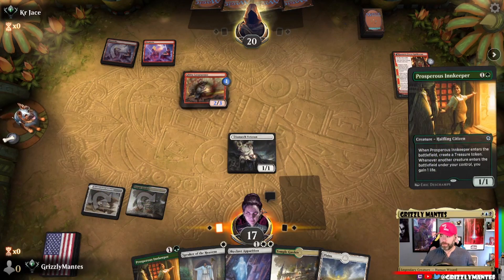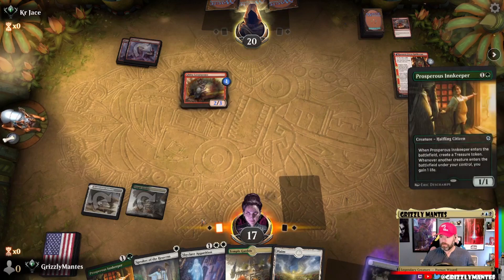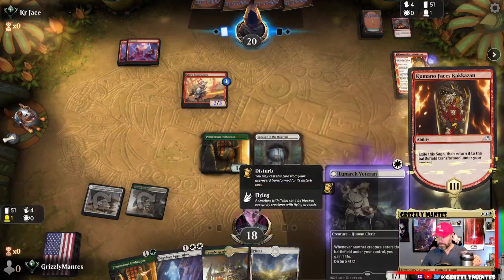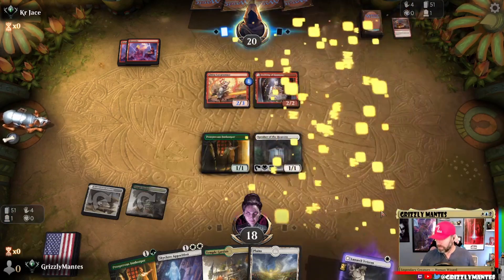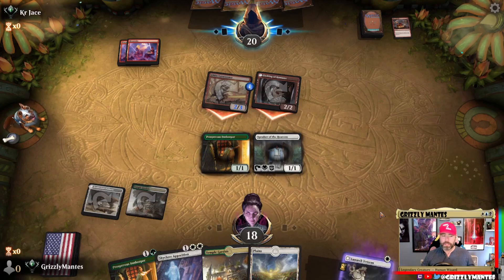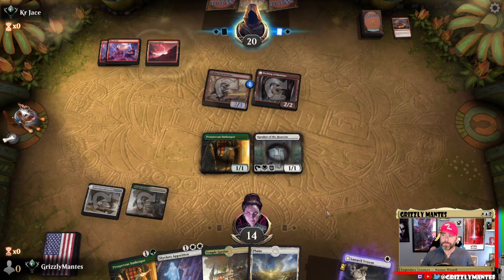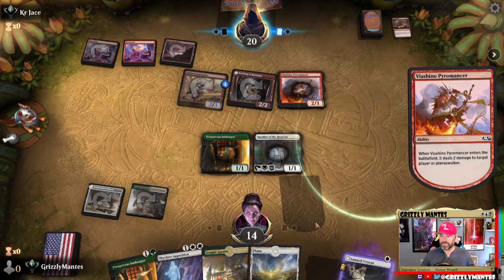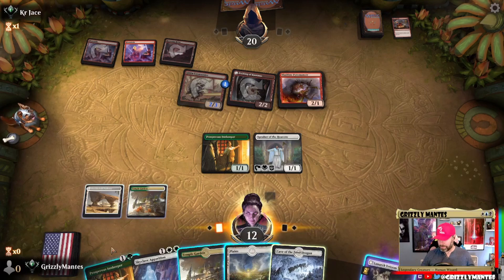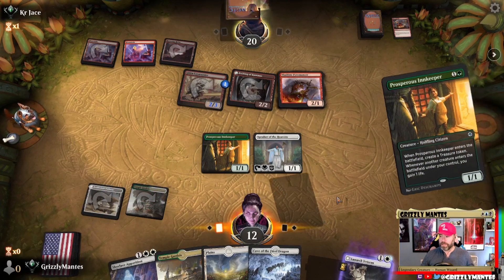Let's go Prosperous Innkeeper plus Speaker. That's weird — it's not showing the correct disturb cost, should be one and one. No blocks here sir — I'm not going to trade any of my dudes for your dudes. Let's hope we don't see a Chain Whirler. It's just simply the wrong hand for this matchup. He's going down, calling it — I would appreciate it if you didn't. Not what we need to see in this matchup. Let's go Innkeeper into Lunarch Veteran.